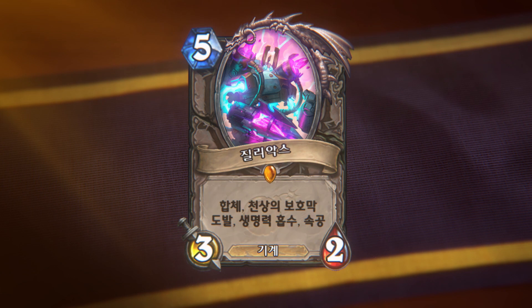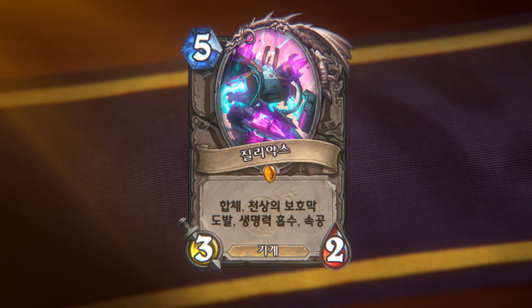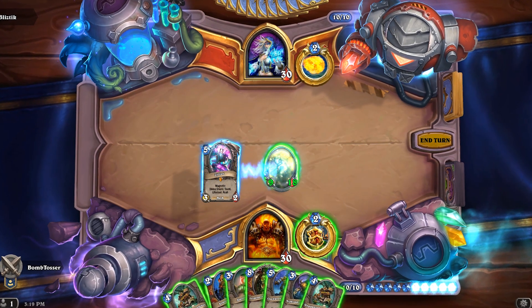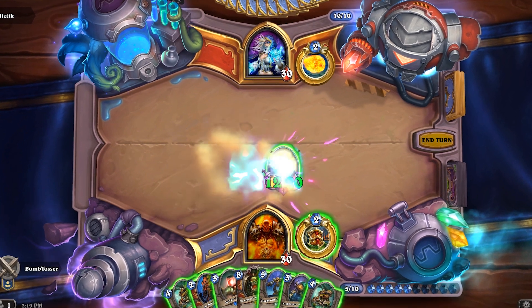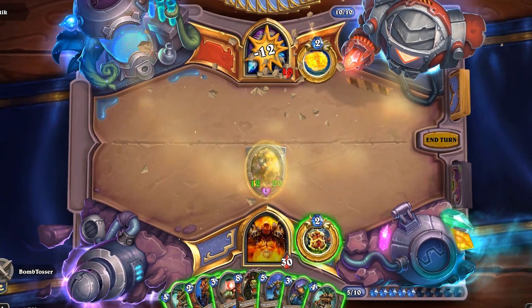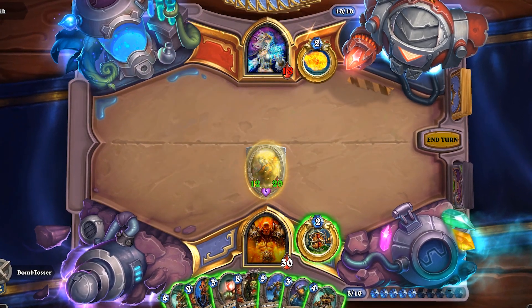What else can we put on it? I think I have just the thing — Zilliax. Zilliax is Dr. Boom's personal bodyguard. He is both an excellent candidate for Magnetic upgrade and the ultimate upgrade himself. Putting Zilliax onto our uber mech makes him a 12/20 mech with Divine Shield, Taunt, Lifesteal, and Rush that can't be targeted by spells or hero powers. That's one mighty mech.